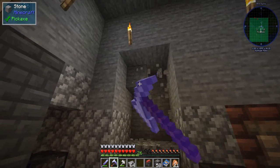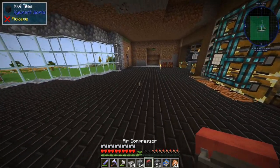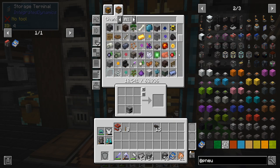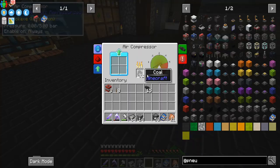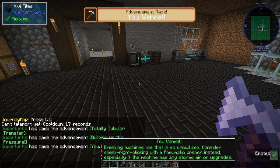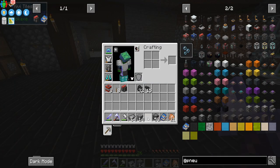We'll move into that room in a little bit. Let's go ahead and test this out — we put the compressor here and just put some coal in it. It says: 'Breaking machines like that isn't civilized — consider sneak right-clicking with the pneumatic wrench instead, especially if your machine has any stored air upgrades.' Good to know — that will save it.